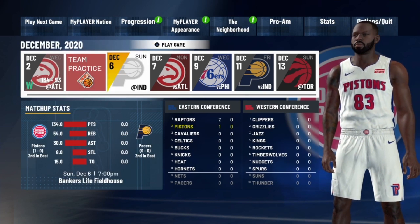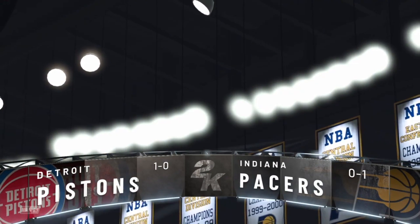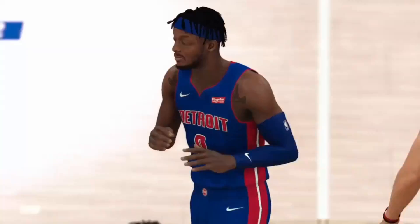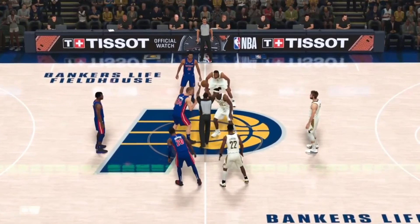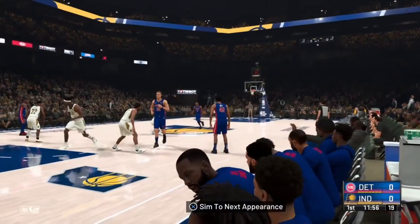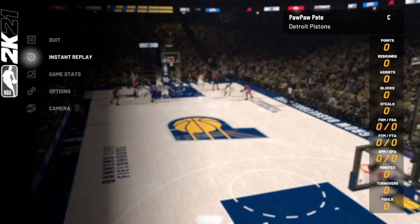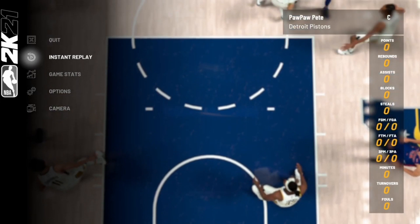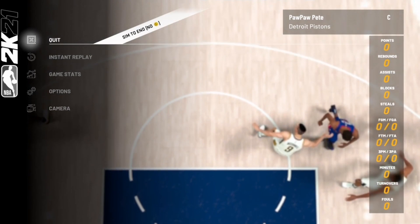Play against any opponent and be right back. Pay close attention — if you're still here, I promise you're going to get your badges quick and easy. In this game, instead of doing the glitch, you actually just want to play the game normally. I know it sucks, but if you want, you can put the game on Pro with 5-minute quarters. I'm just using Pro 12 minutes to demonstrate.